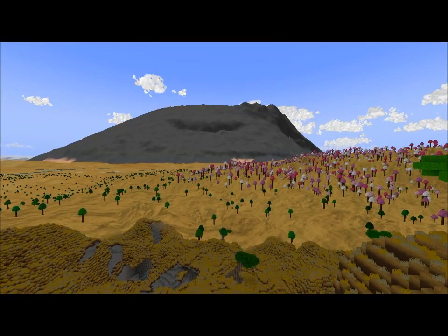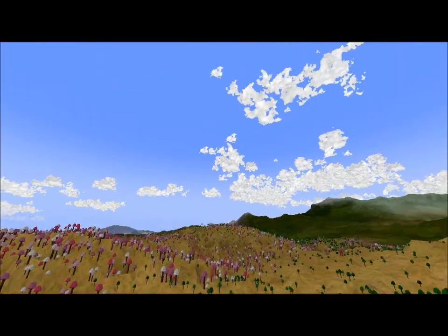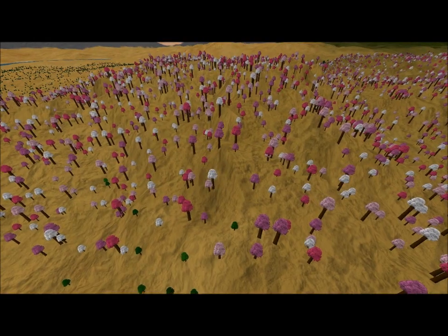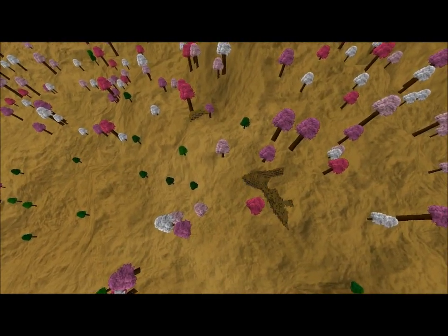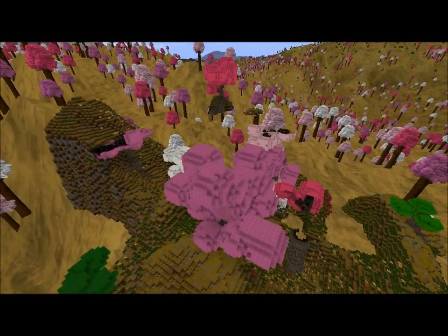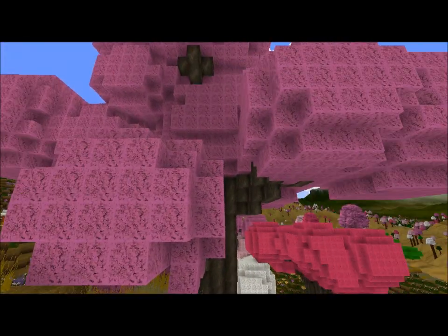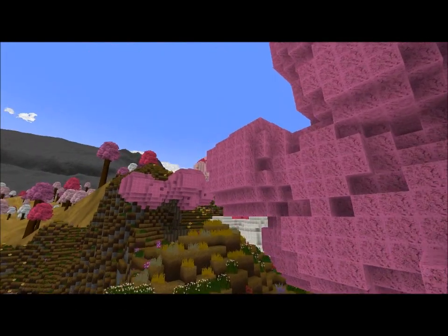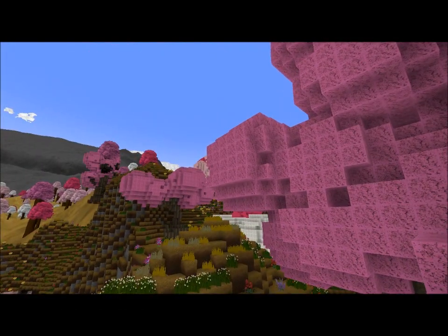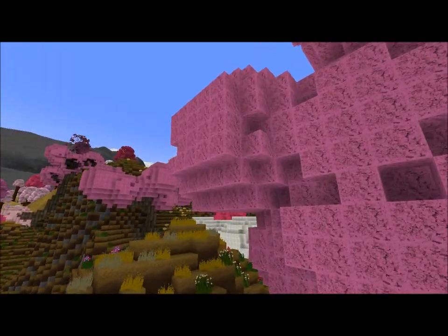We have some performance tweaks — things generally load faster. One of the main changes is that leaves no longer are see-through; they're just blocks now. And they still wave in the wind, as you can see, and you can still walk inside them. But the reason I chose to go with blocks is because it looks better, in my opinion — you get to have the ambient occlusion and stuff.